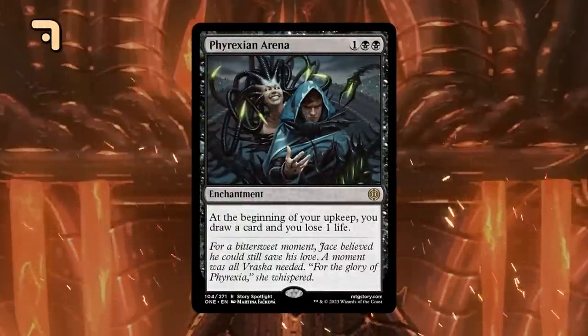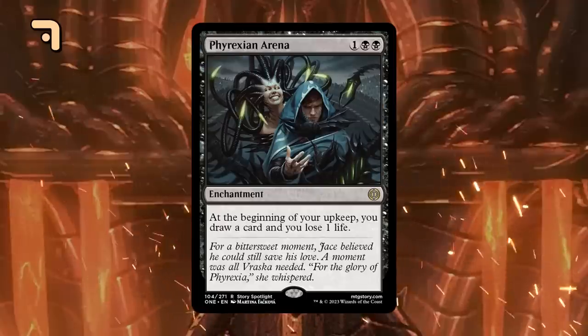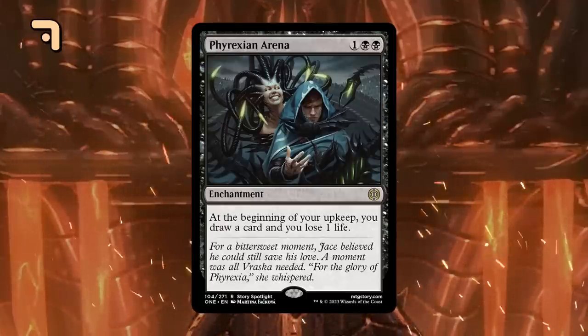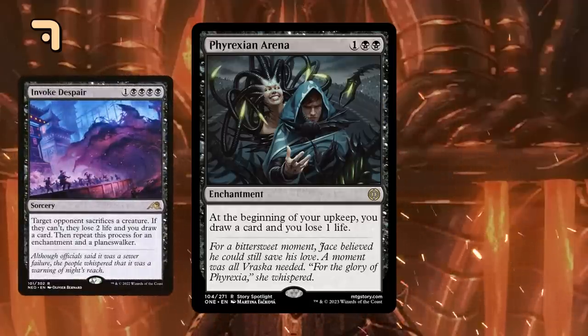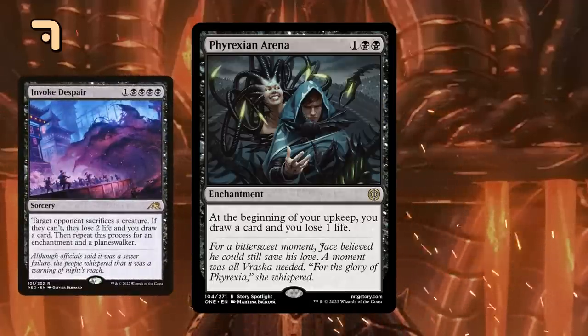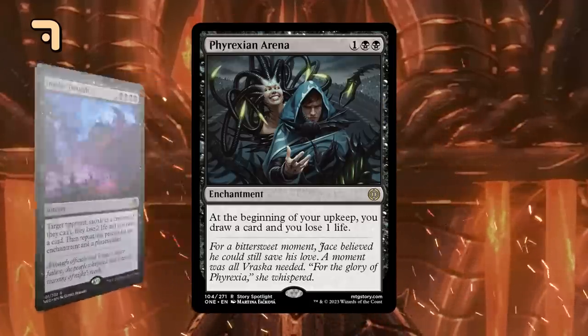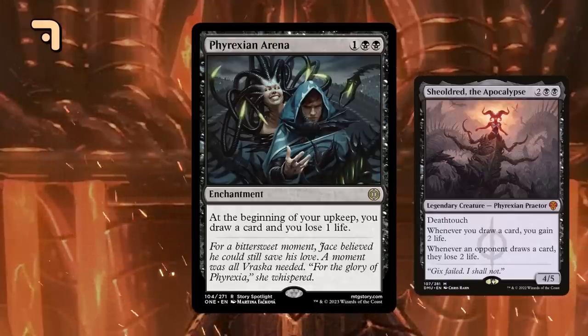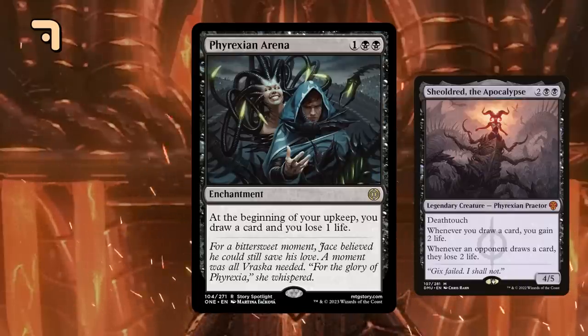Phyrexian Arena gets its first Standard-legal reprint in almost 20 years, and I expect it to still be very relevant. While opposing copies of Invoke Despair are a concern, this will be a cornerstone of black control strategies going forward. Sheoldred can make up for the lost life, and the rest of your deck can be packed with answers while Phyrexian Arena pulls you ahead.